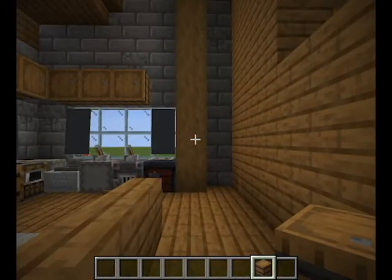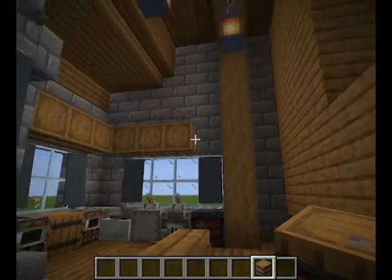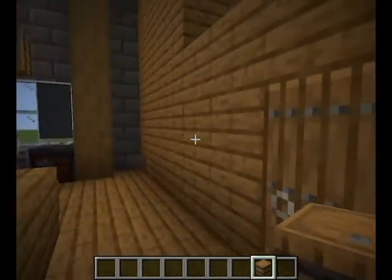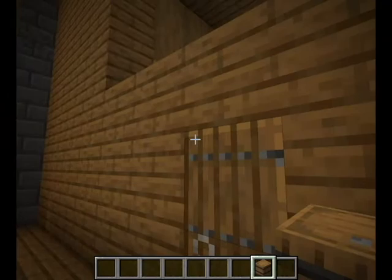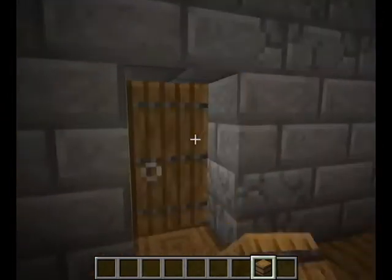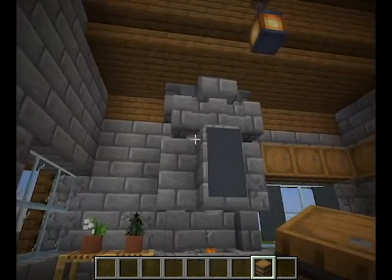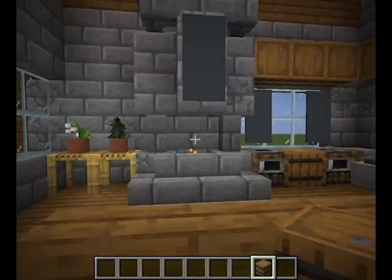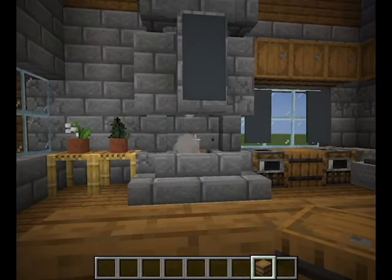Coming inside, the first thing you'll notice is I've got one big massive open room with a division to one side — I'll show you what's on the other side in one sec. But first we'll just run through this building real quick. I've got a massive fireplace. I like grand fireplaces in the centre of the room — I think it has such an amazing touch and it just helps tie everything together.